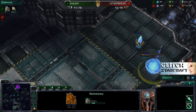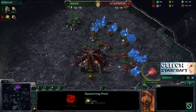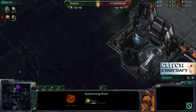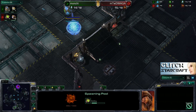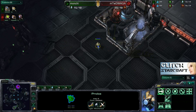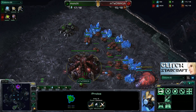Manchi is going for that standard Protoss opener. Definitely expect to see a fast hatchery from Demaga, but just as in Game 1, he threw down that spawning pool before going for the hatchery — a safe move on this map because the rush distance is absolutely enormous. It takes very long to get to your opponent, and if you control the Xel'Naga Watchtowers in the middle of the map, you can be forewarned about any pushes coming toward your base. Definitely a smart move to fast expand.